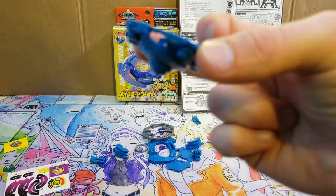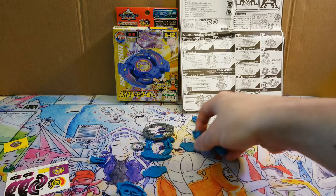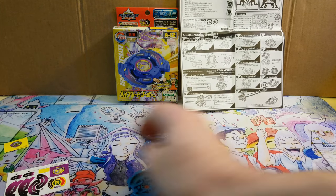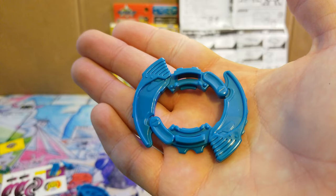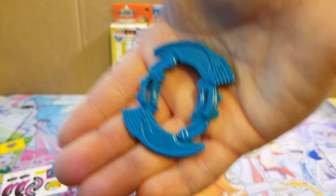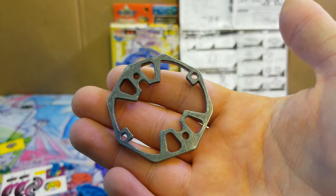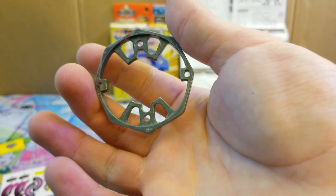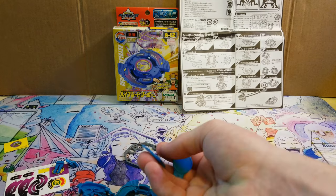I don't have it all the way in yet, but it'll get pushed all the way in once I put the spin gear in. Here are all the parts for the spin gear, which I'll put together during the build. Blade base clips, here is the attack ring which is the whale attacker — I think it looks pretty nice. Here is our weight disc which is eight wide, the same disc that comes on Dragoon F, and then of course you get your bit chips.